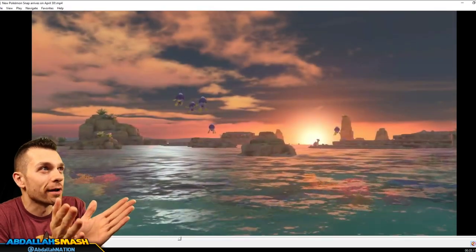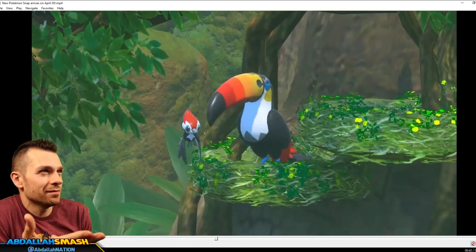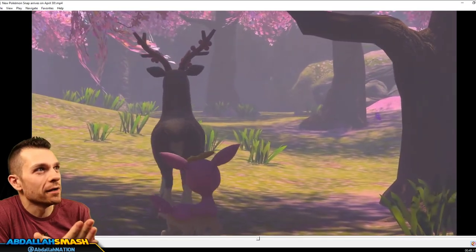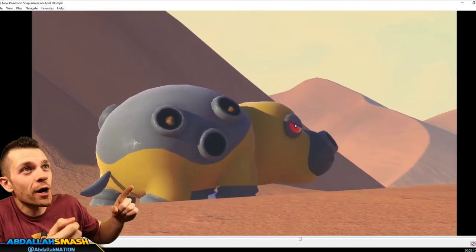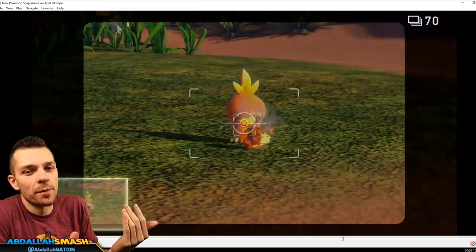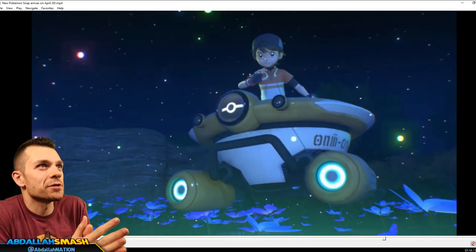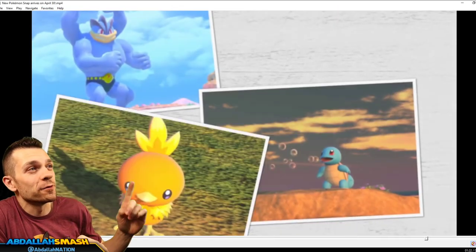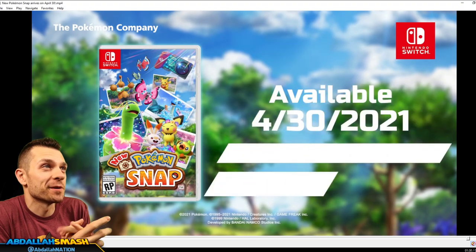I don't think they're going to have every single 800-plus Pokemon in the game, because not every Pokemon was in the original Snap back in Gen 1. But it looks really great to see Pokemon in their own habitats. If Pokemon were real, that would be amazing. The desert scene completely floored me — you don't often see Pokemon in their own habitat. In Pokemon Sword and Shield they'd just kind of walk around and you'd run into them, but this is different and it's going to be really fun.